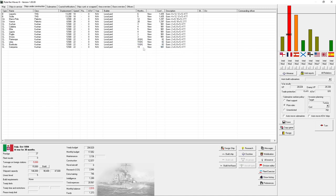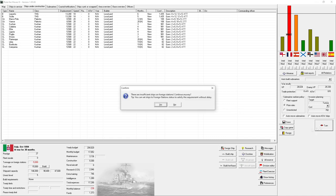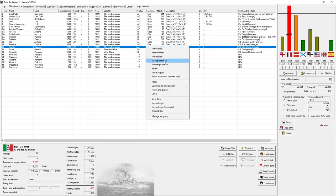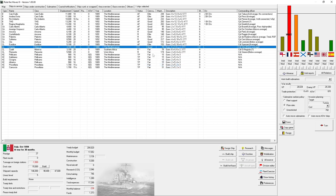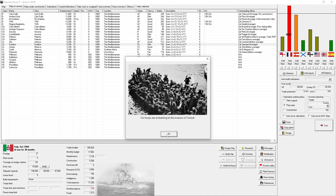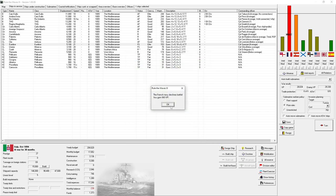We need to halt production on some ships to stay out of the red. Our troops are embarking for the invasion of Tunisia — hell yeah! A battleship engagement is triggered but the enemy has no battleships. The French navy declines battle and we gain a thousand victory points. Our invasion of Tunisia goes ahead with no interference from the French navy.